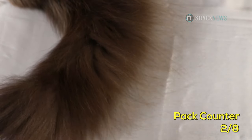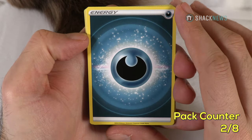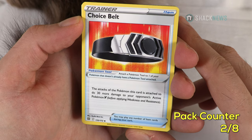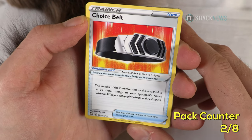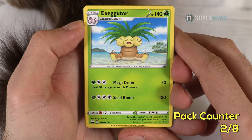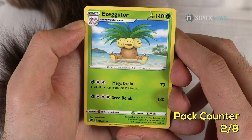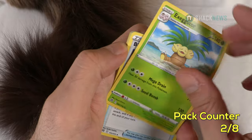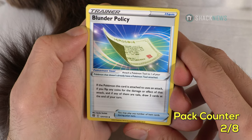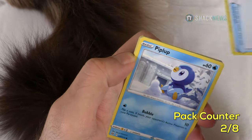We got a dark energy — they changed the way energies look. They now have this brilliant aura with all the sparks and particles, so the energy cards are new. Choice Belt — item card, Pokemon Tool: the attacks of the Pokemon this card is attached to do 30 more damage against active Pokemon V before applying resistance and weakness. Exeggutor — 140 HP grass type. Mega Drain for 70, heal 30 damage, then Seed Bomb for 130. Blunder Policy — Pokemon Tool: if the Pokemon uses an attack that flips any coins and any are tails, draw three cards at the end of your turn.